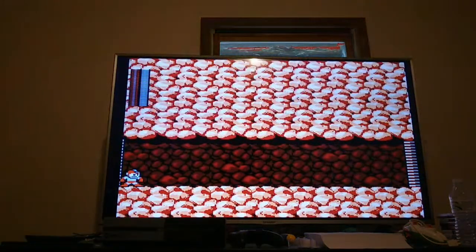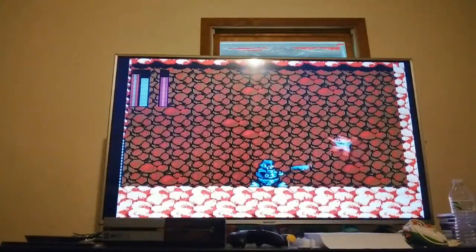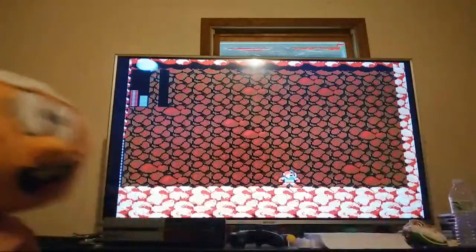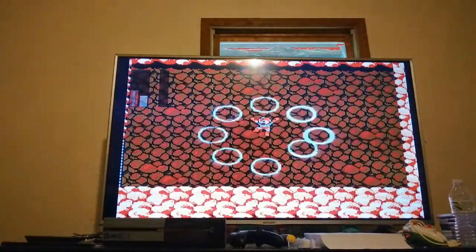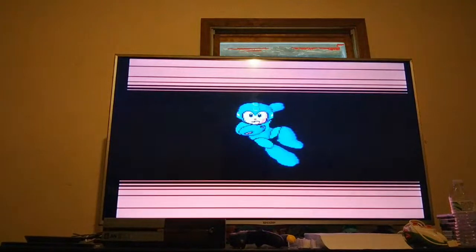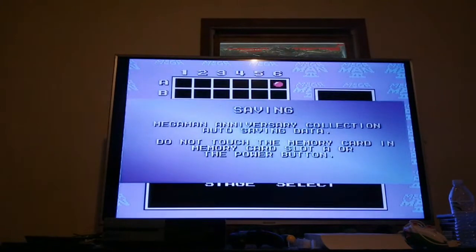Now we're ready to defeat Hard Man. Try using Magnet Missile. Are you positive? Yes. This is like a game of Rock, Paper, Scissors. Watch out for his Body Slam. Bullseye — take that, Hard Man! Good thing it's not tough as nails for that Robot Master. We got Hard Knuckle — blue and white.